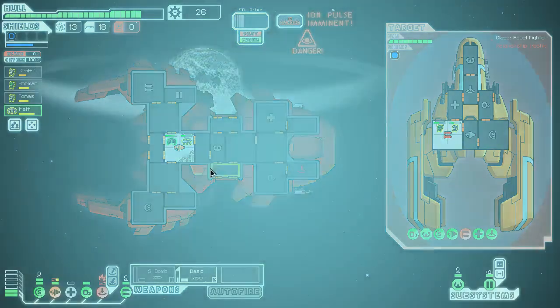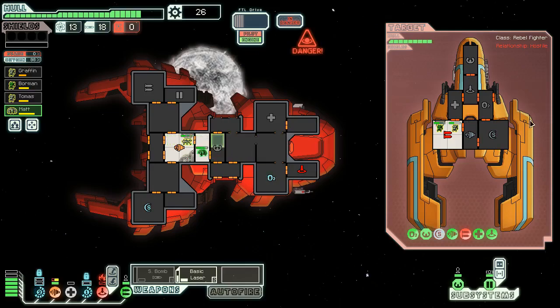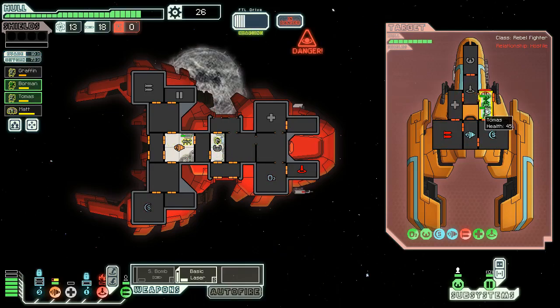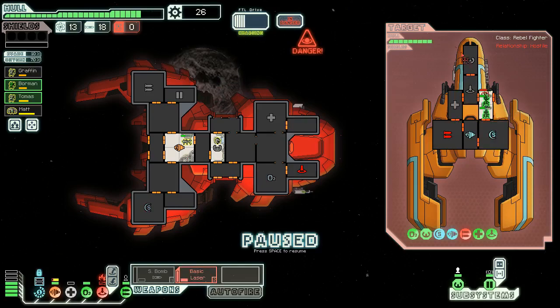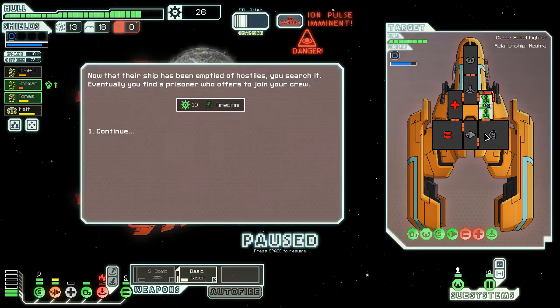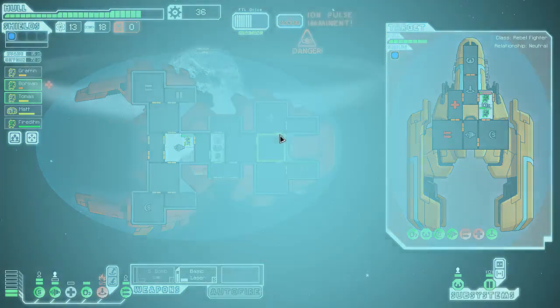The bomb didn't work apparently, so we're in a scary position with no shields. It makes sense to put the Mantis in the engine room. This is not going well admittedly — we'll fix the teleporter up in a second, but first get back in here. We took out the med bay — probably should have taken out the shields in case another ion storm came. But we killed their crew and got a new Mantis crew member, which is awesome.